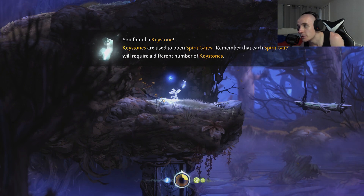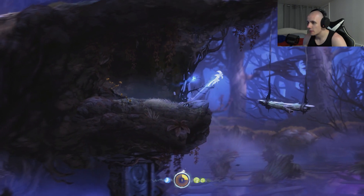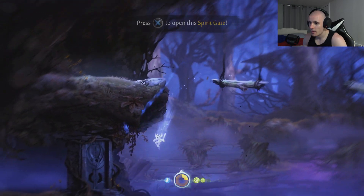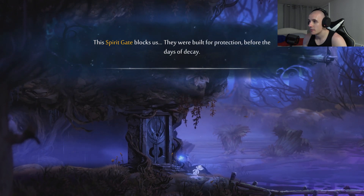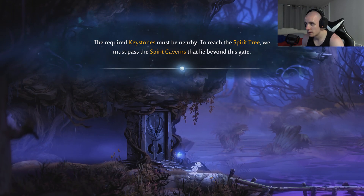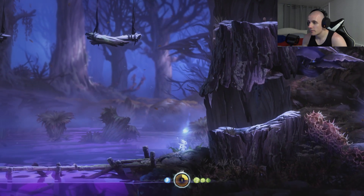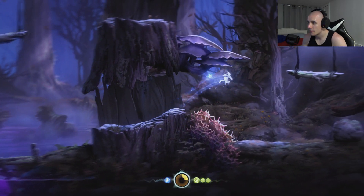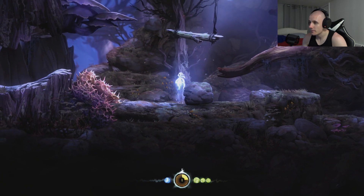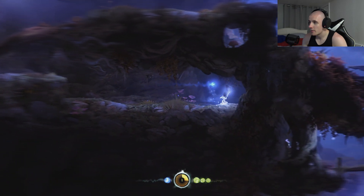Found a keystone. Keystones are used to open spirit gates. Remember that each spirit gate will require a different number of keystones. There's a way down. Nice. I can move this. Nice. Careful. Got him. Another one. Nice.